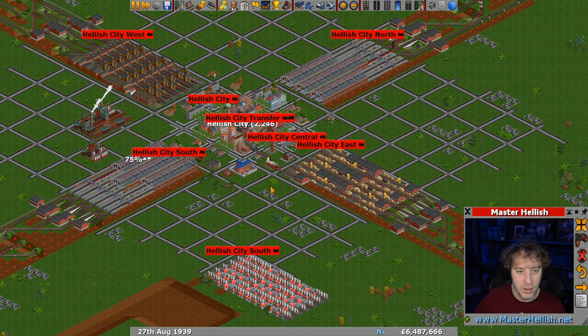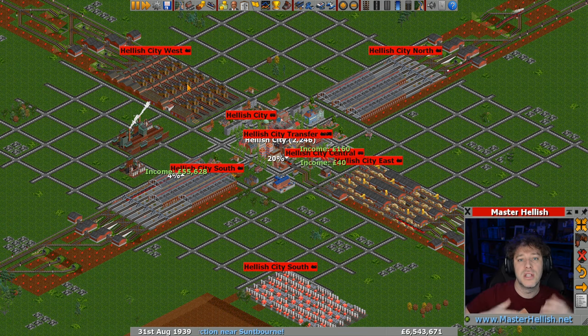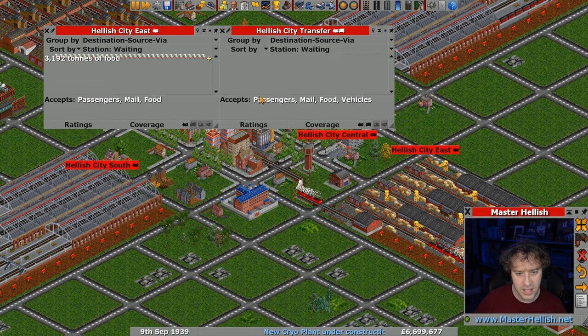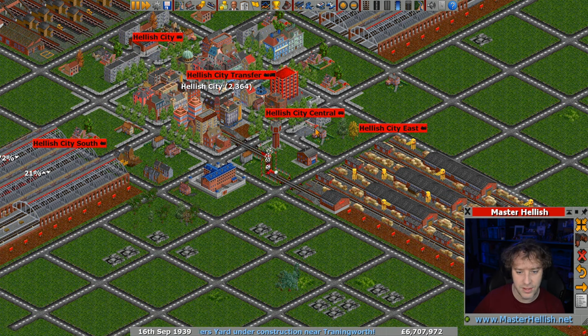Once again we're going to unpause the game - it's 1939 at the moment. We're not going to be taking any game saves yet. A few people have asked: just make sure you're saving regularly - I think I said every 10 years on the website - and when I ask for the game saves you'll have it available. Hellish City here - did we drop food off there? I'm not even sure, but we're doing okay and that's still getting income. Hopefully that amount of food will drop down.